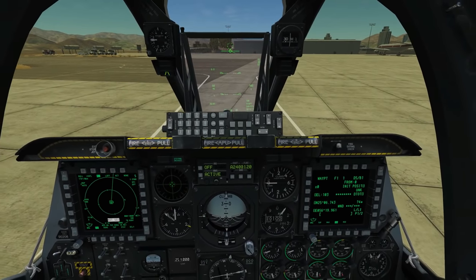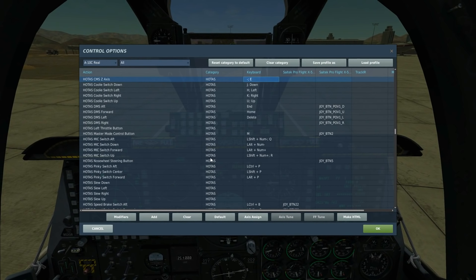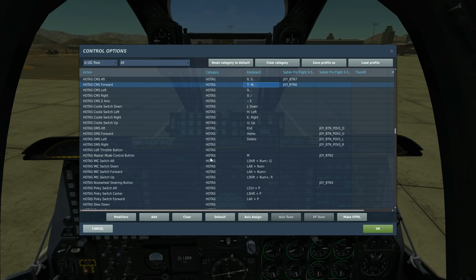While we're waiting for rearming, let's look at the HOTAS controls. The countermeasure switch Z-axis changes control of the jammer. CMS forward starts an expendables program running, and CMS aft stops that program. Like most modern planes in DCS, you don't fire chaff and flare manually — it's done through pre-programmed or editable programs. CMS left and right cycle between those programs.